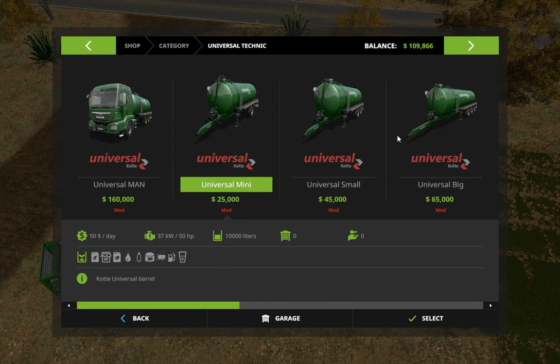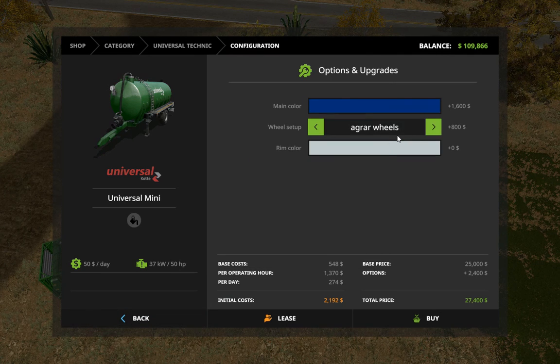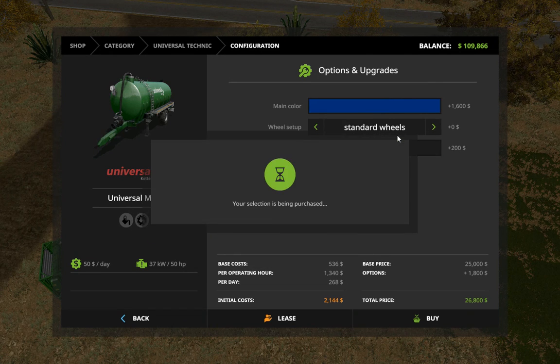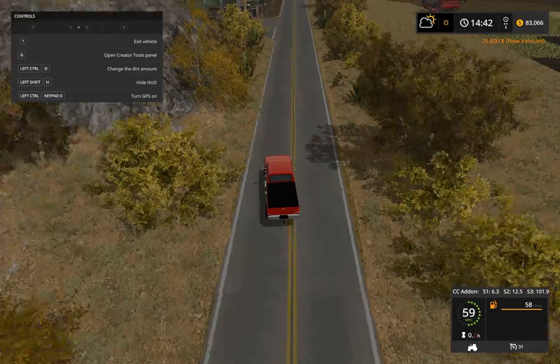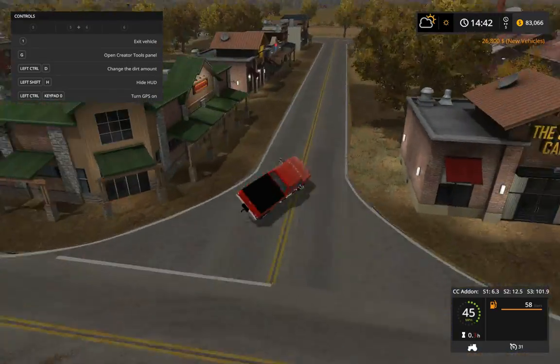We are going to buy a water trailer. I have a mod in here so I'm trying to use this mini one — maybe mini 10 to 25. I'm going to go with this one, actually. Let's go with the blue — let's go standard with black rims. Let's go pick it up and see how this thing handles it. Fill it up, maybe even buy some cows.